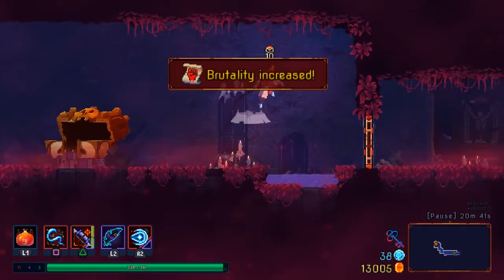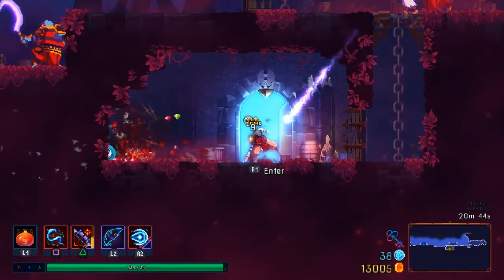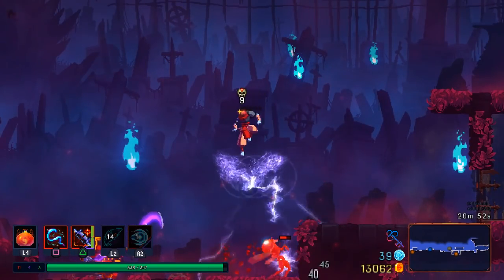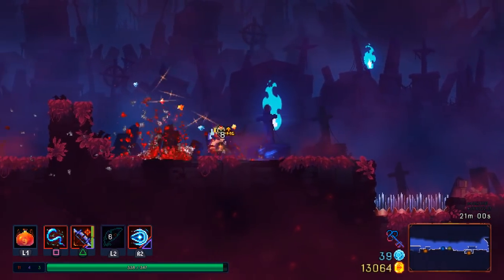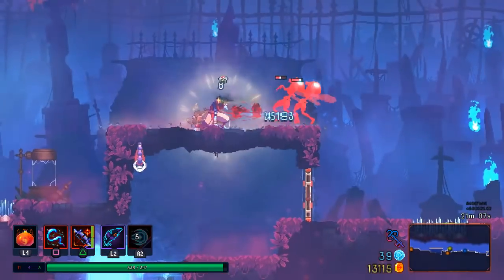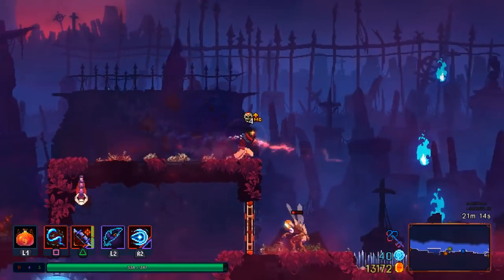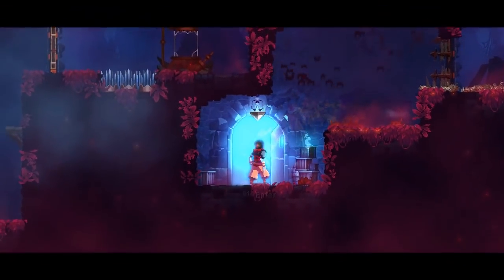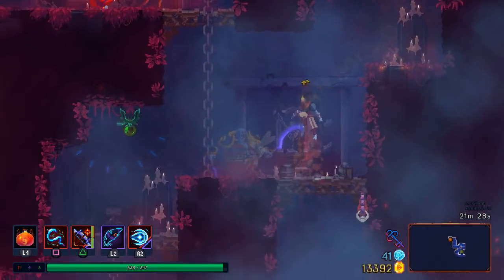Now that I think about it, I don't think I really looked at what was going on outside of this door. I wonder if that's just future content or something, because like, that couldn't be it. There might be another cursed chest in here. But hey, if you're looking for where the Architect's Key is, now you know — because I totally did not know that was there.